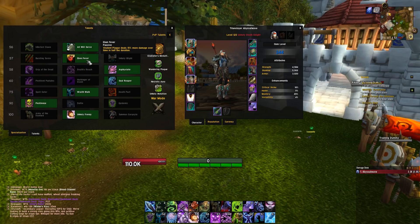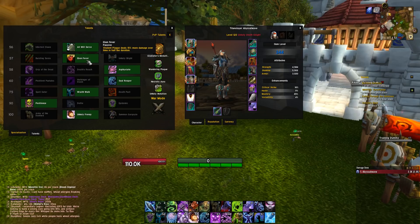For the 58 tier, run whatever you feel you need for the situation. Grip of the Dead is good in certain instances, and Asphyxiate is good in certain instances — it's entirely situational.